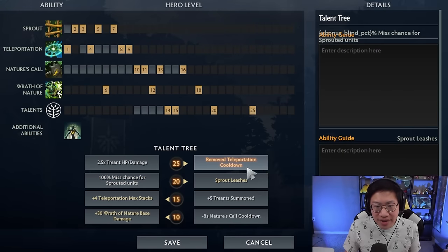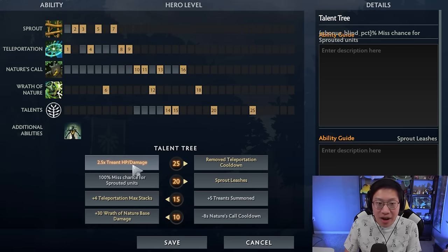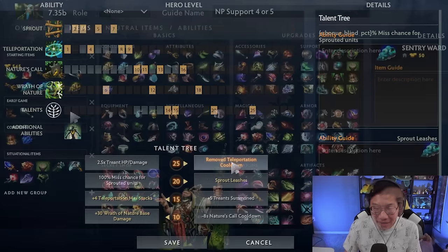At level 25, I would always take the Teleport cooldown. It is just way too good for moving around the map, and every time you use it you refresh all your stacks, making it a very powerful talent — far better than the treant HP damage talent in my opinion, even if you've taken the treant talents.